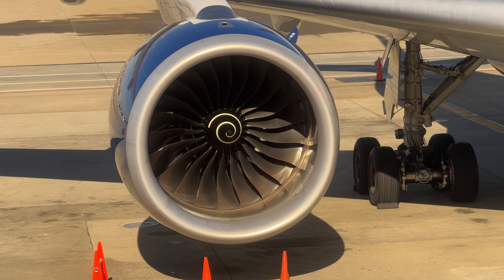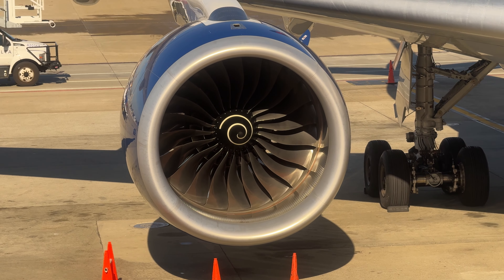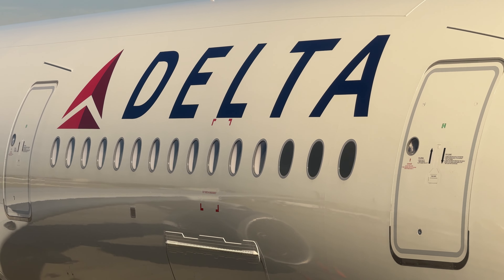With a maximum combined thrust of 168,400 pounds, these two engines will propel us to a top speed of 590 miles per hour, or Mach 0.89, at a cruising altitude of 43,100 feet.